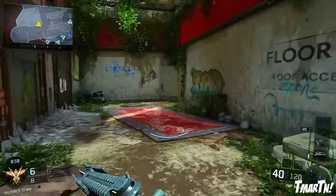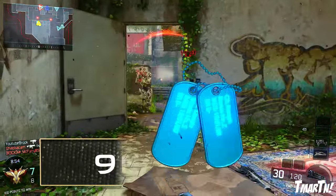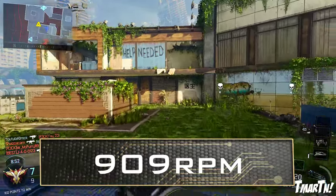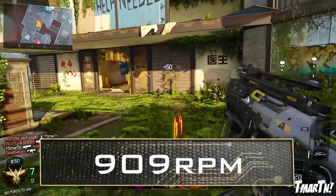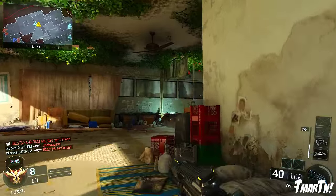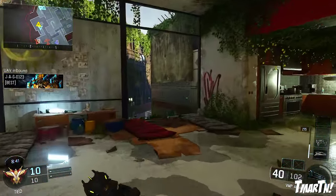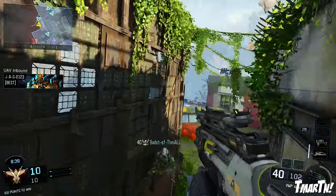Although that's not the best damage profile in the game for an SMG, where it really excels is the rate of fire. You guys can see here it has a 909 rounds per minute rate of fire, which is absolutely insane. The only SMG that beats that is the Vesper. It's one of the fastest shooting guns in the game. So although it doesn't have the highest damage per bullet, you're putting a lot of bullets downrange and this thing is an absolute killing machine.